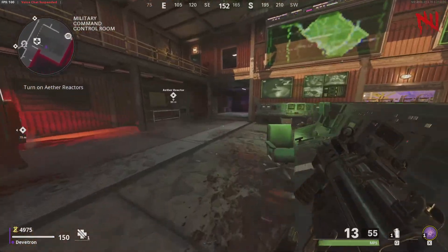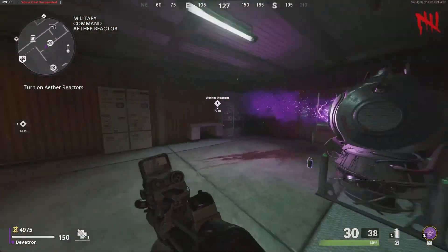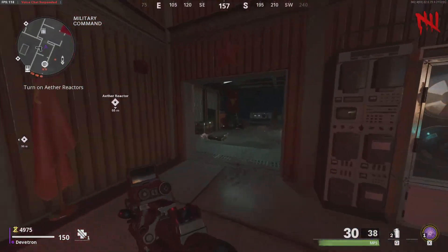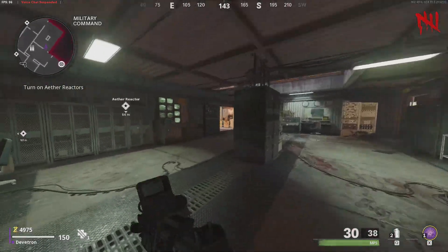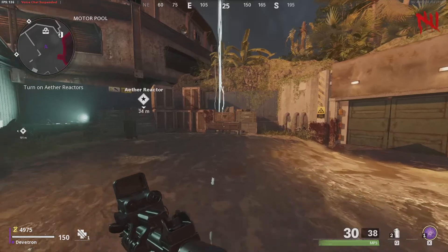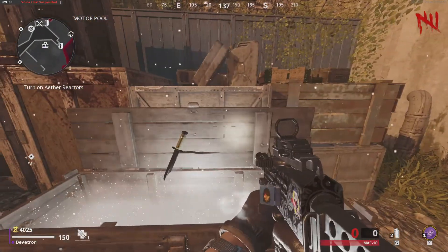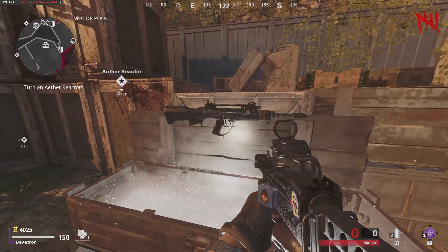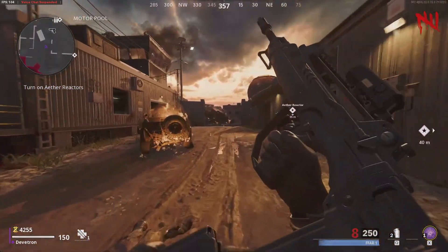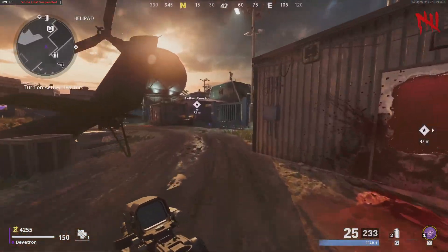We've got a lot of points. Let's go over to the other generators - I think we have enough for at least one more. Actually, I'm gonna hit the box first and try to get a new weapon. I think I just saw the Ray K. I'll take whatever we get. Oh wow, that's some damage - and it's blue, that's why! Excellent!